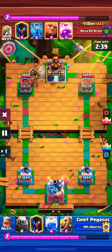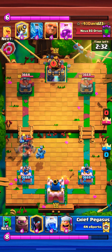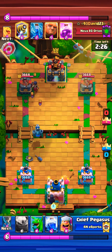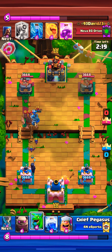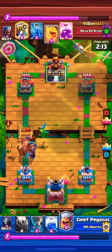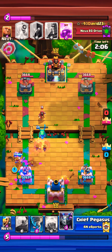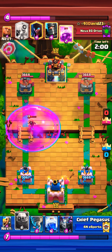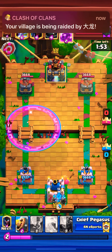The opponent here starts off with the dark prince. I didn't really have a good cycle so I go with mega minion and barbarian barrel, just trying to stop the charge from the dark prince from hitting our tower. Opponent loads up the night witch in the back — night witch, dark prince... here the giant in front of the night witch. We want to make sure we're hitting the bats with the baby dragon as well as the night witch. A wizard in this deck too — it's a little bit of an off-meta sparky deck. I'm not going to touch that, I'll end up wasting elixir which I'll need on offense.